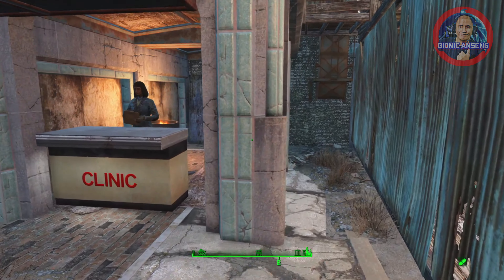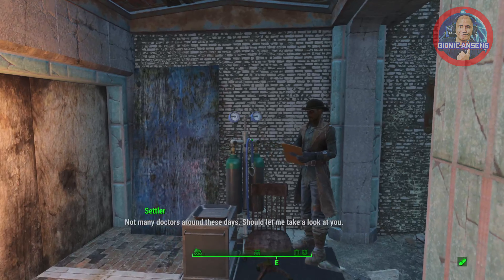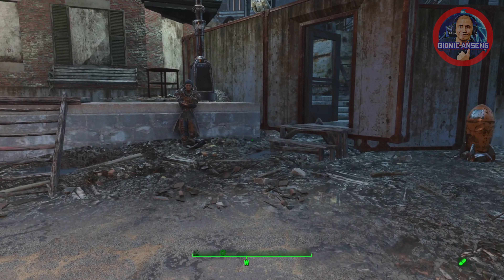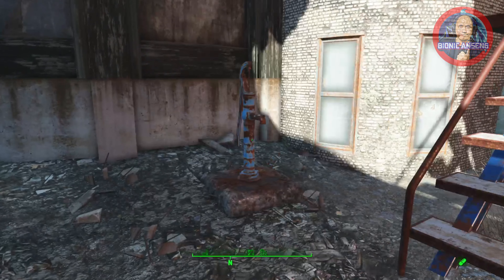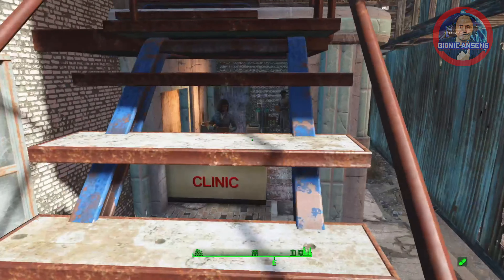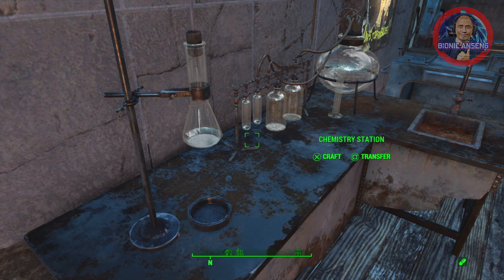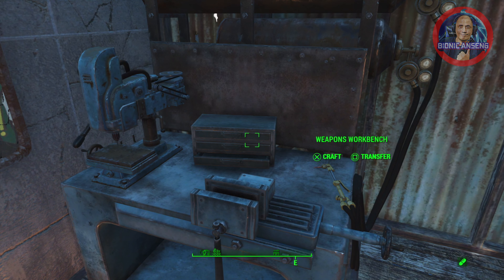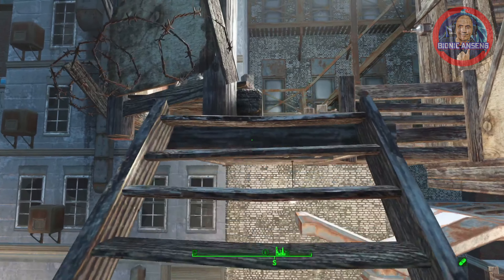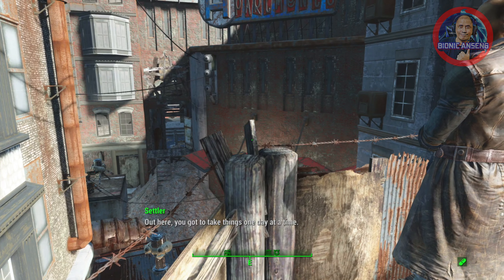On the left side of Hangman's Alley we have a clinic and a surgical station. Whenever the main character is wounded, he can come here to heal himself. There are also a lot of cats here. We have a chemistry station and a weapons workbench as well. As I said, there is a dedicated settler here — you've got to take things one day at a time.